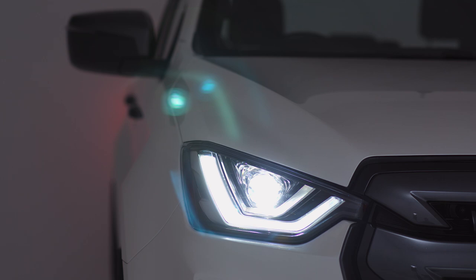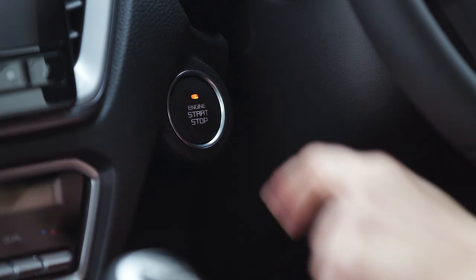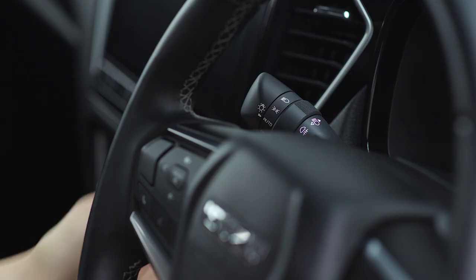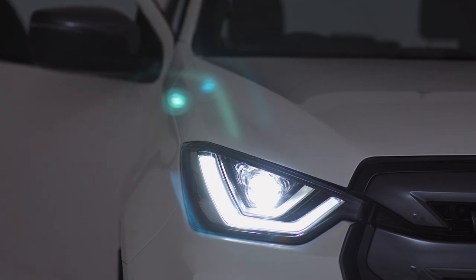To activate the follow me home lights, ensure your headlights are set to auto. Turn off the engine, pull the left hand stalk towards you and hold until the lights turn on again. Then get out and lock the vehicle.